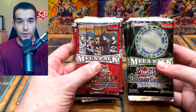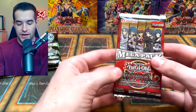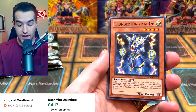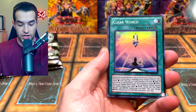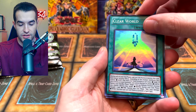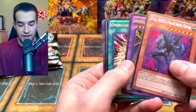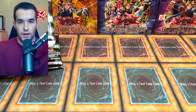Inside they all have a rare, a super, a secret, and an ultra — it's gonna be pretty awesome. Let's start off with Legendary Collection 2. We have a Thunder King Rai-Oh — that's actually a really good card, nice. Righteous Justice, Clear World — that's a super rare. Oh, is this gonna be our secret? A Malicious Edge — that's pretty cool, a secret rare Malicious Edge — and Armaityle the Chaos Phantom, and then an Overload Fusion. Pretty good pack!